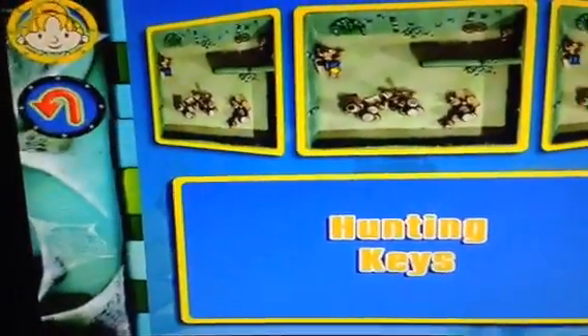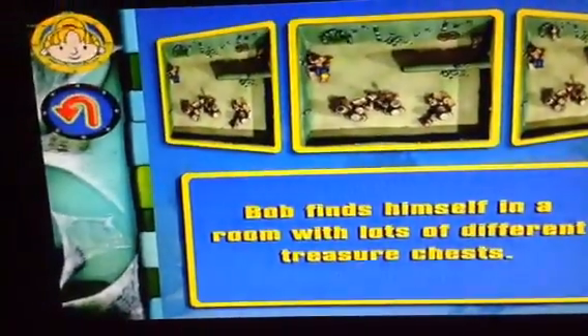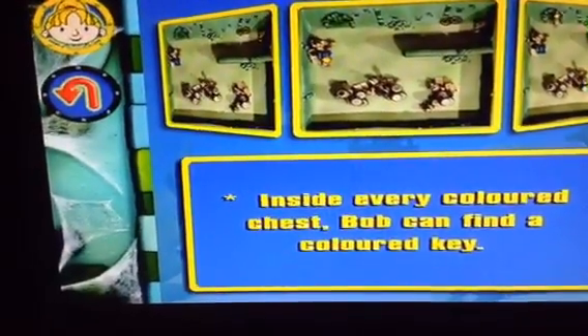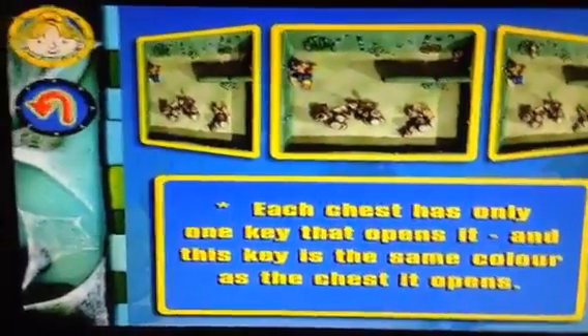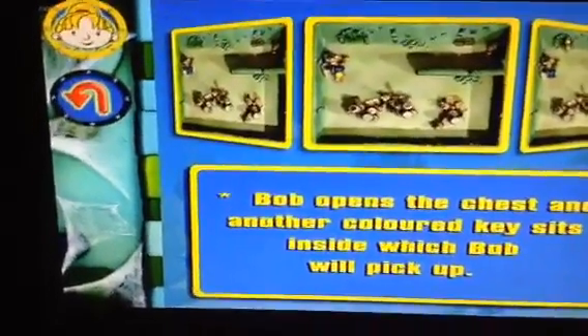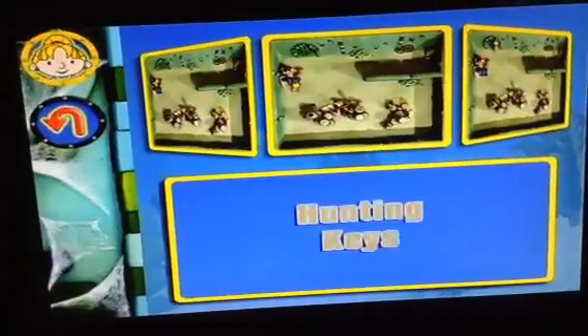Bob is deep in the dungeons and hunting keys. He finds himself in a room with lots of different treasure chests. Inside every coloured chest, Bob can find a coloured key. Each chest has only one key that opens it, and this key is the same colour as the chest it opens. When Bob picks up a key, move him over to a coloured treasure chest with the same coloured key. Bob opens the chest and another coloured key sits inside, which Bob will pick up. The coloured key opens the door and Bob can move into the next room. What will he find there?